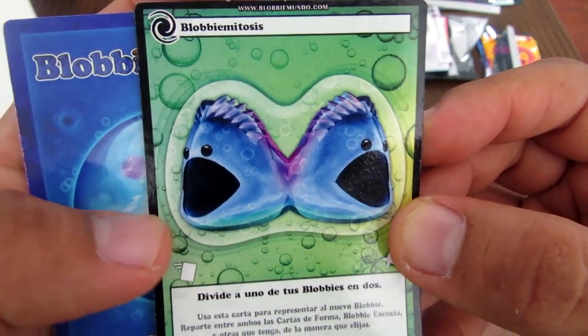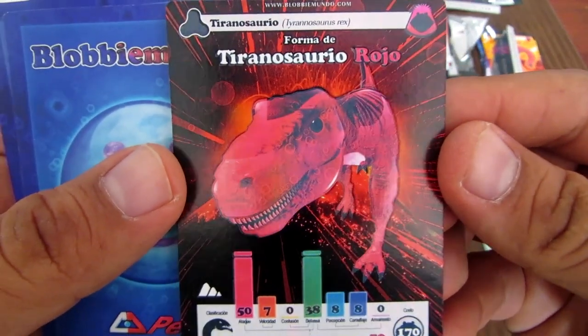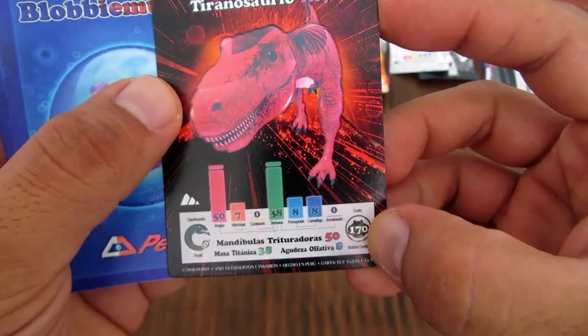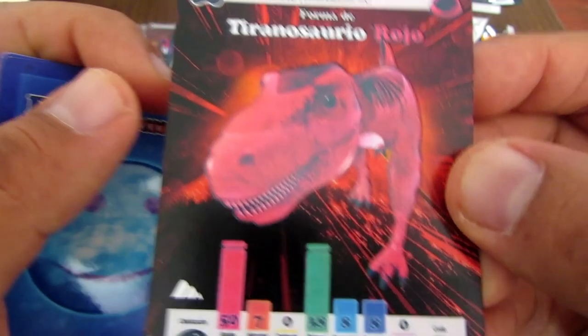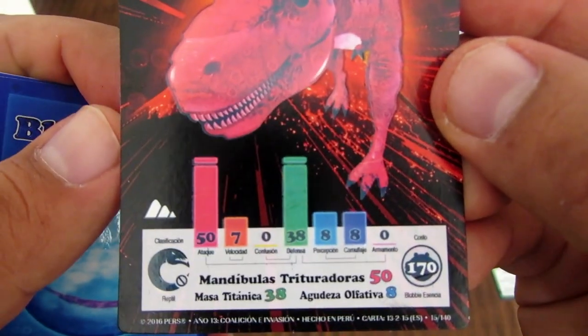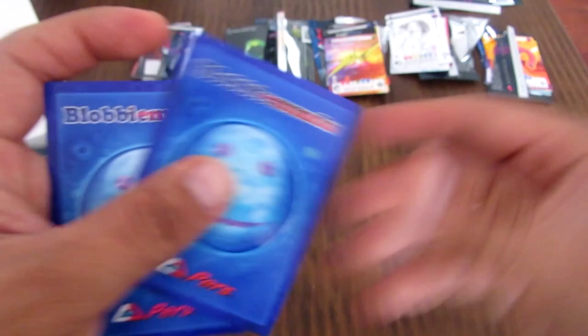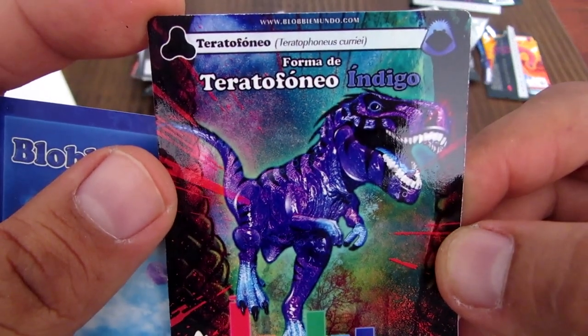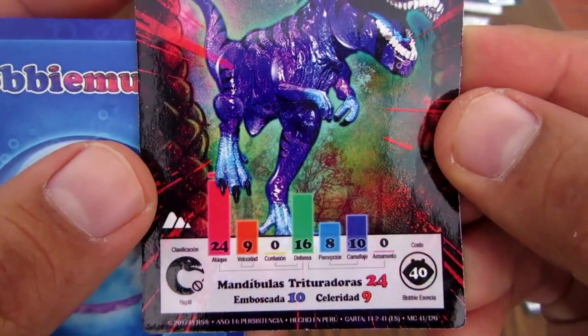Esta es una carta de Blob Mitosis, una carta conocida. Tiranosaurio Rojo de 170 de eblovicencia — requiere una carta súper poderosa, también refractada. Mandíbula Trituradora. Esta carta es Camuflar: regresa uno de tus Blobbys a la trinchera, lo puedes devolver a la trinchera, que es algo que no se puede hacer normalmente, con esta carta cósmica. Y Teratofoneo — carta cósmica y carta de forma, 40 de eblovicencia, una nueva forma índigo.